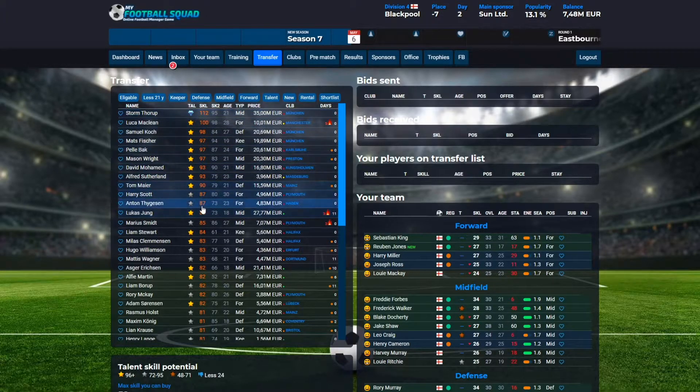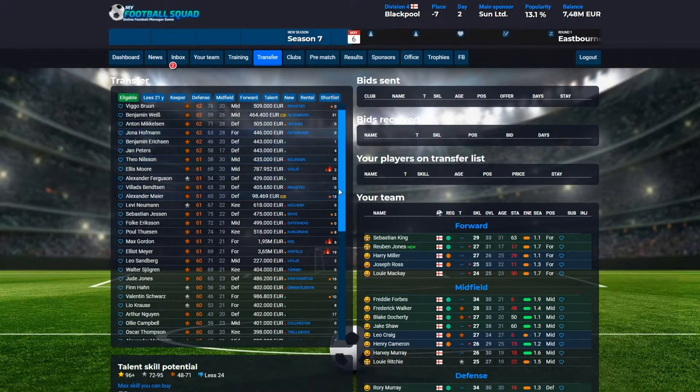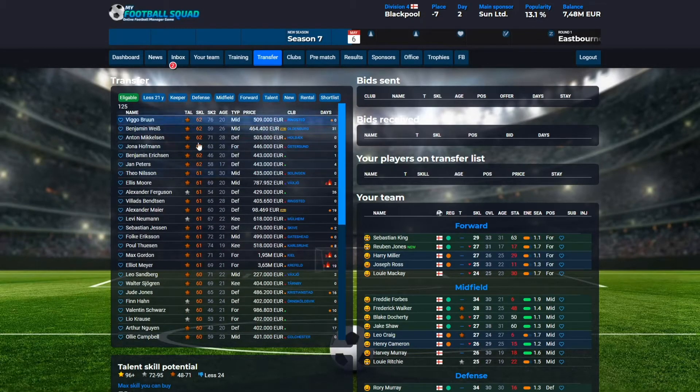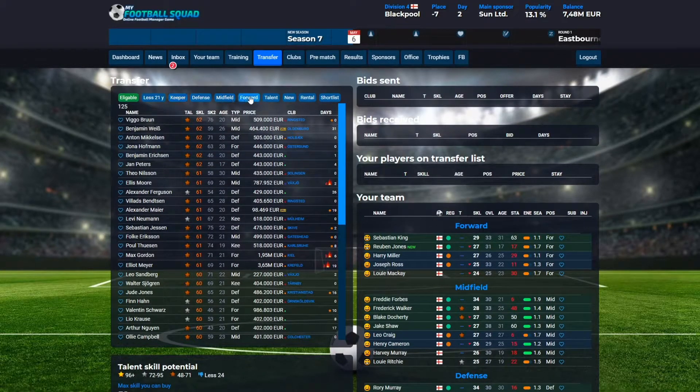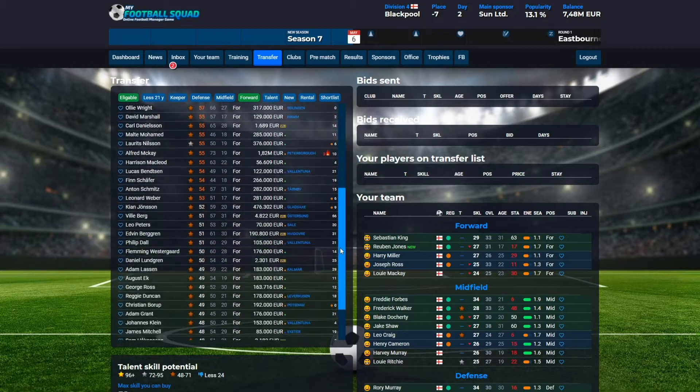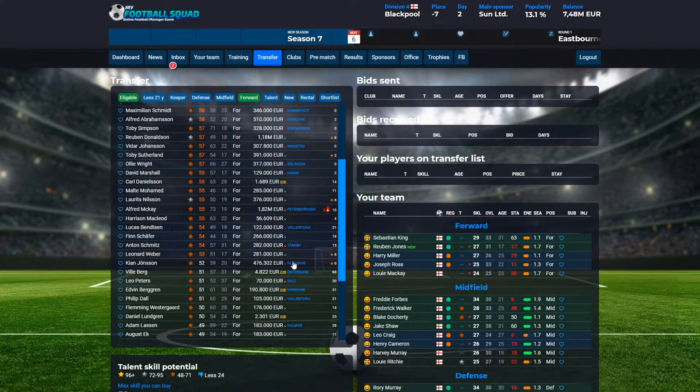There are a lot of players shown in orange, meaning they are too good for your team. You can click 'likeable' and here you can see there are still orange players, but those are players that can get to your team — they will just demand a higher salary. Let's try to find a new forward player by clicking forward up here. Now you can see there are a lot of players available. Your current best forward player has 29 in skill and you want a better player.